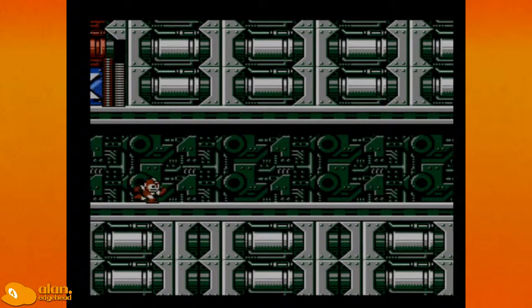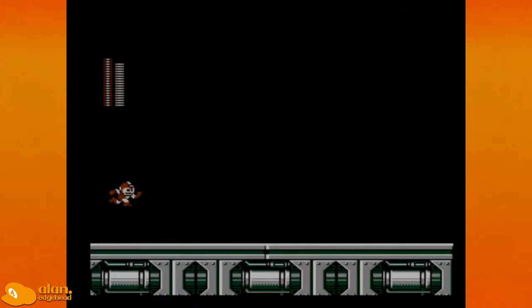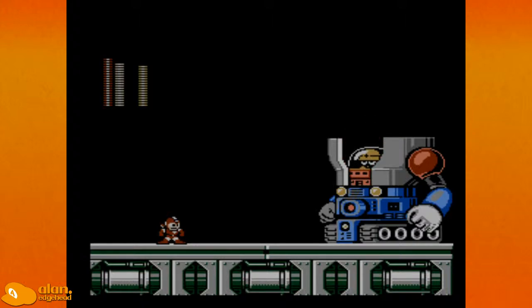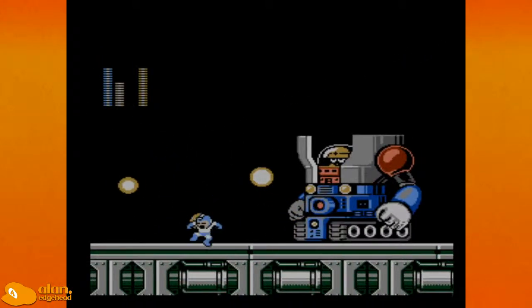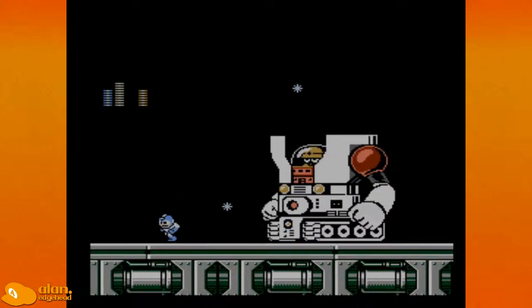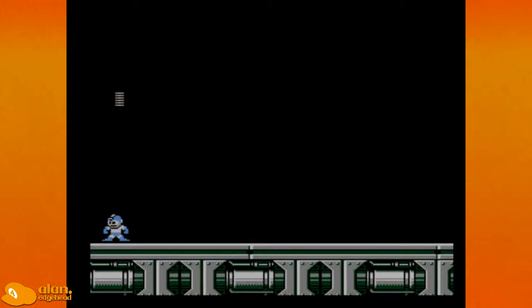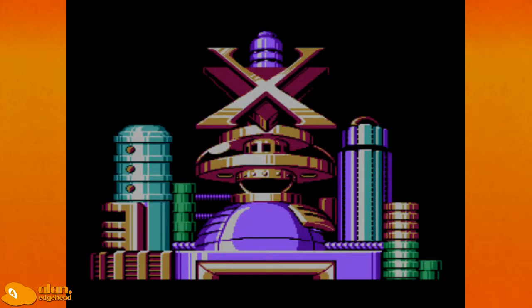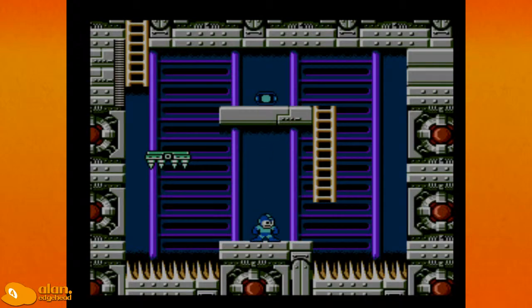This boss is the Mech Tank, and I think it's weak to the Blizzard attack. It is weak to it, and we had just enough to beat it. X marks the spot — what does X mean? Find out next time on Let's Play Mega Man 6. Here we go — thank you.